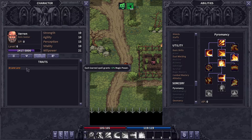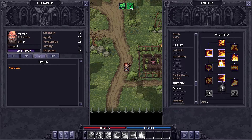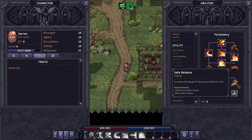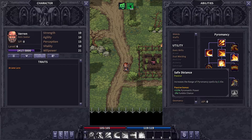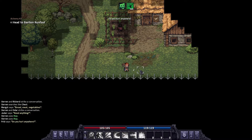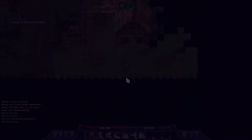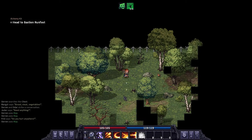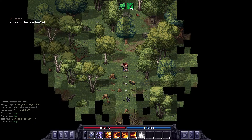The trade: each learned spell grants two percent magic power. Does that include passives? It makes me think it's only if you learn the spells themselves. Maybe we can do a test on that. We'll go ahead and get Safe Distance as the next one, just because it'll give us more Pyromancy power. Fumble chance — I'm guessing that's just so we don't drop our spells. We also just got enough money to get the cowl, so we no longer have to listen to the stupid hat.